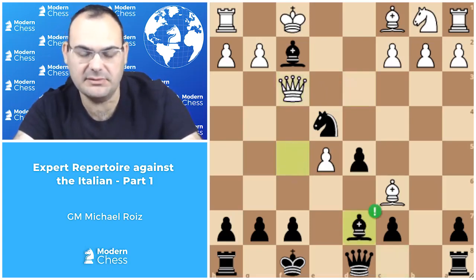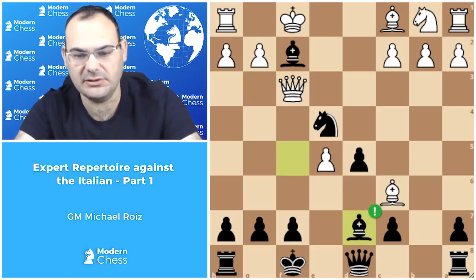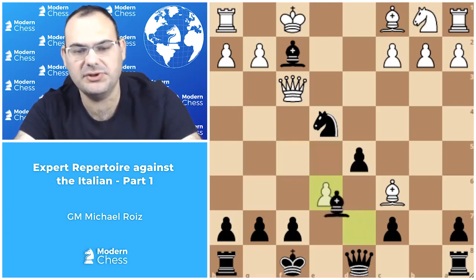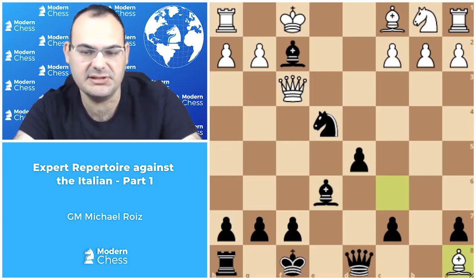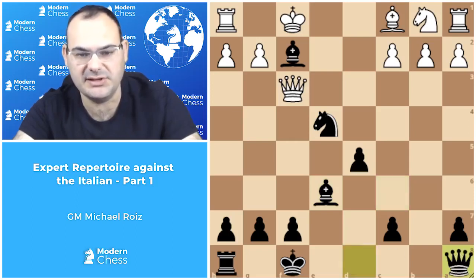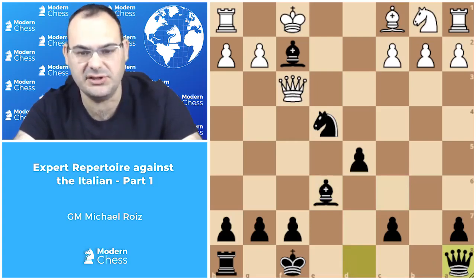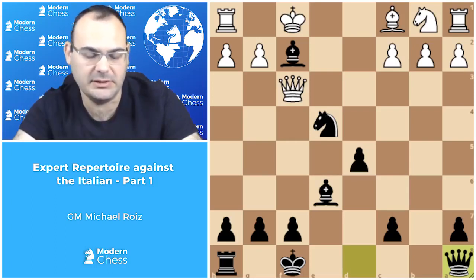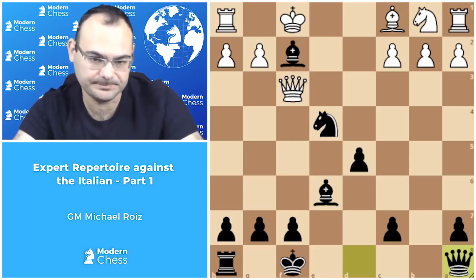And now bishop d7 — this is actually a very important tactical resource that allows black to maintain the initiative. Obviously white cannot check on d5 or a8 because of bishop d5. So white has to go e6, bishop takes e6, bishop takes a8. Now this move is possible because black's bishop is on e6. However, after queen takes a8, we can see that black has more than enough compensation for an exchange. Except for the pawn, black also has superior piece coordination and the knight on e4 plays the key role in it.